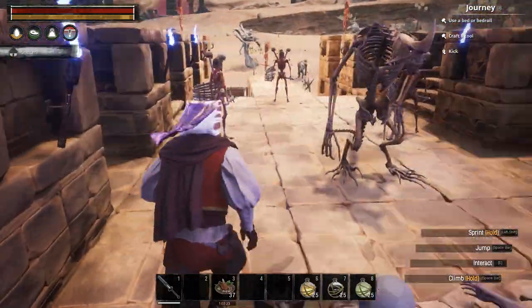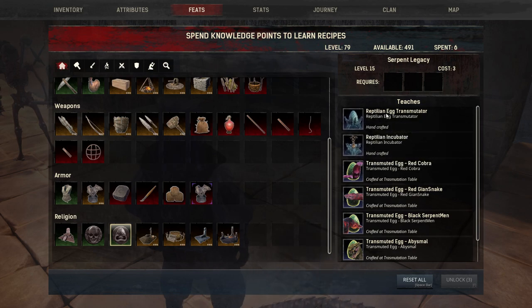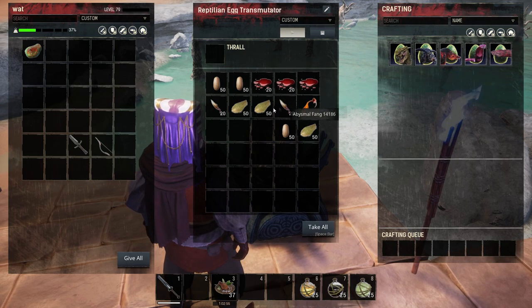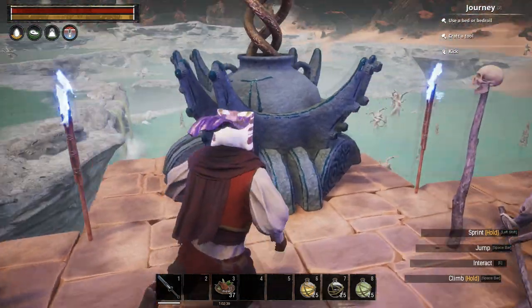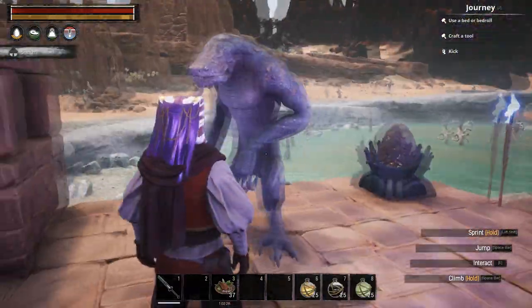For the reptilian side of things there's a separate feat for that — it's called Serpent Legacy. Similarly you have to make two structures: you've got the Reptilian Egg Transmutator and the Reptilian Incubator. With the egg transmutator you need various ingredients — demon blood, abysmal fangs, and whatever — and you can craft a transmuted egg, which gives you an egg item. You take that and put it in the reptilian incubator, and then you get the thrall item. In this case it's a Serpent Brute. Very nice.